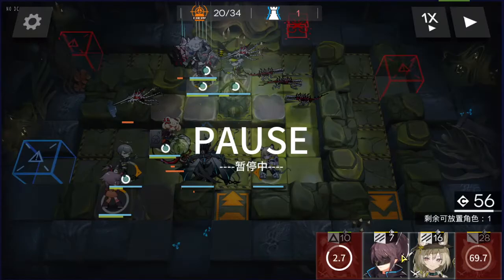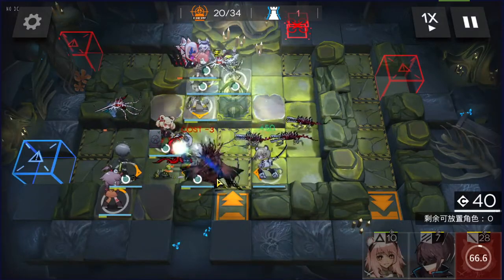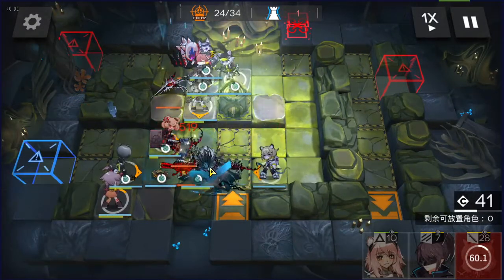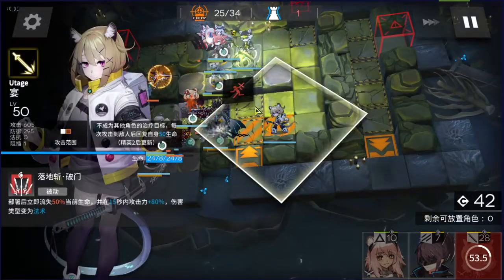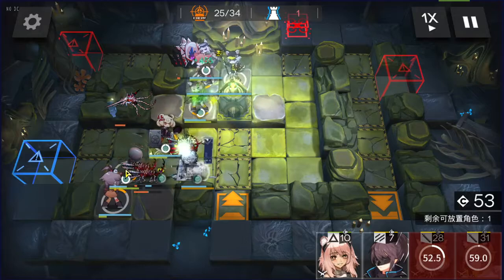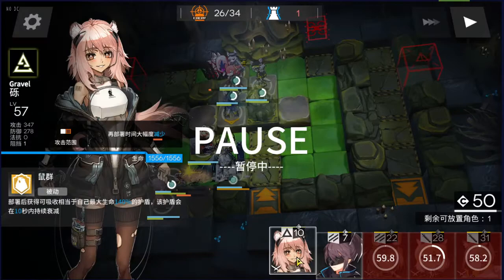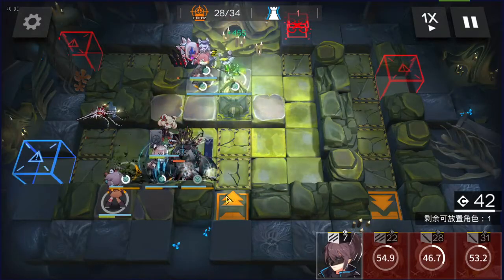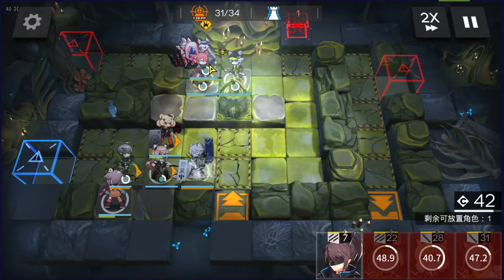Let's do J one last time. Beanstalk — boss should be dead soon. So close. Boss is still not dead — impressive. Beanstalk died, it's okay. Let's do some faster deploy — okay, that should be it. Nice, we beat the boss! And now it's just a slow cleanup. Careful.